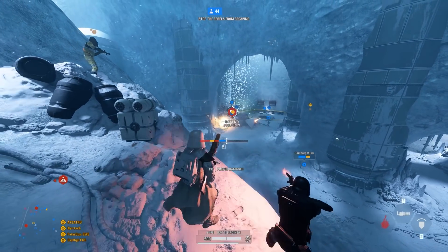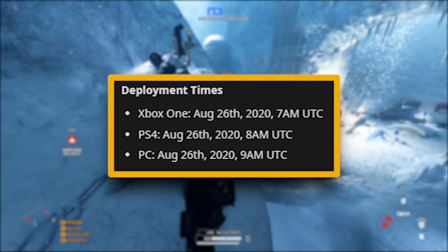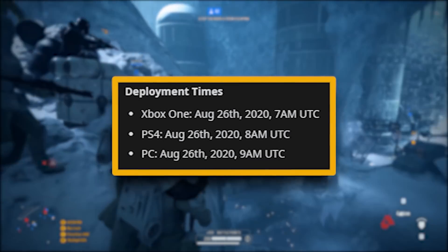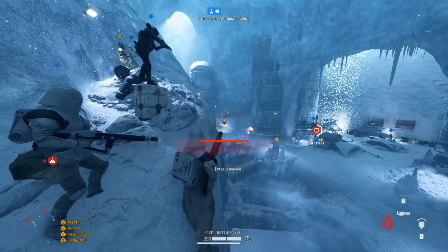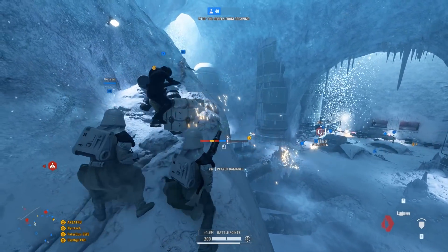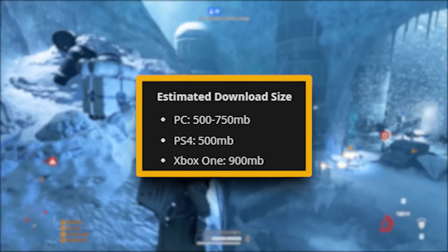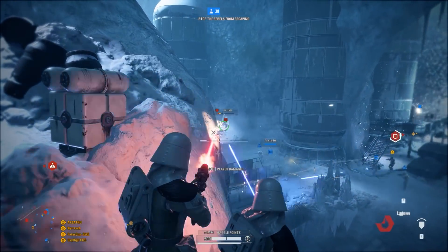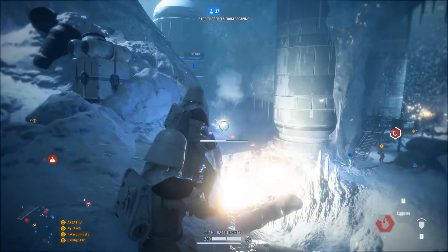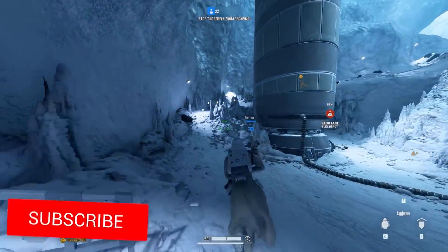The update will start to roll out on Xbox One first at 7am UTC, then we have the PlayStation 4 version at 8am, followed by the PC version at 9am. As for the download size, it is quite small — 900 megabytes for the Xbox One, even smaller on the PlayStation 4 at 500 megabytes, and on PC it will vary between 500 and 750 megabytes.